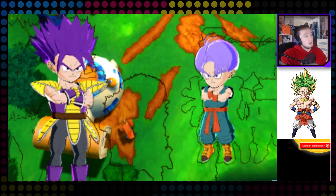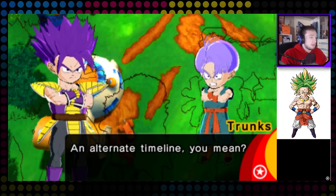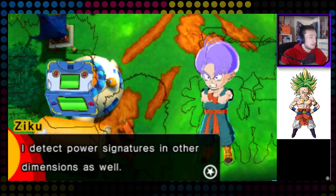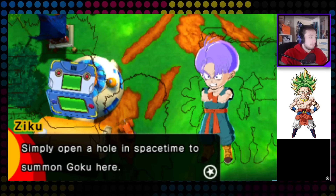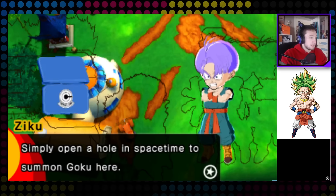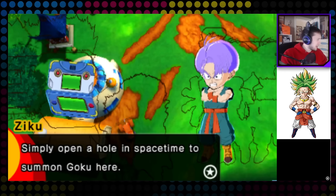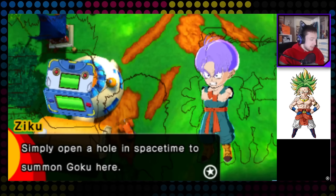Another dimension — an alternate timeline. I detect power signatures in other dimensions as well. Simply open a hole in space-time to summon Goku here. Yeah, that's simple — let me just go open a hole in space-time. Hope you guys don't mind.